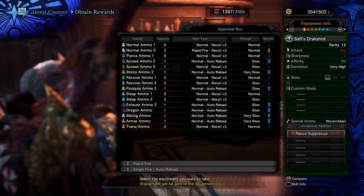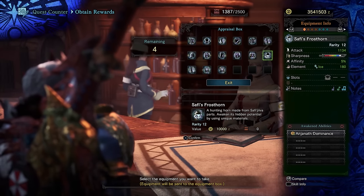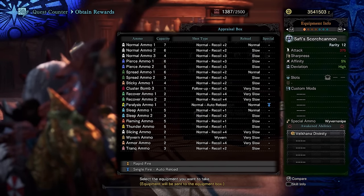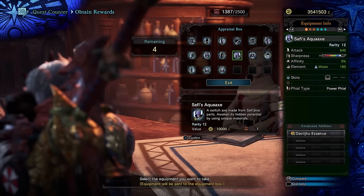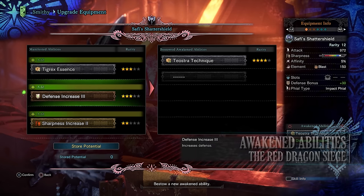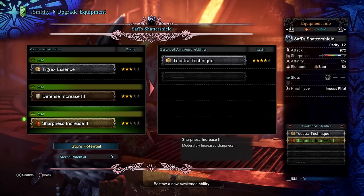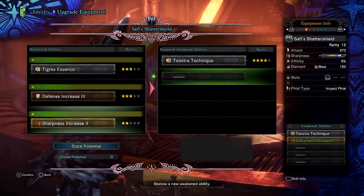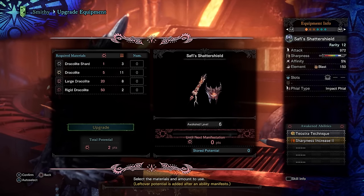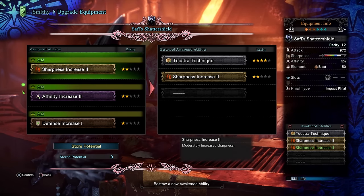Depending on how the siege went, you'll be able to select a few weapons to take home. All weapons of the same type share the same base stats — all bows have the same stats, all greatswords the same, and so on. The differences are the element and the starting awakened ability, which can be changed later. Take whichever weapon has the element you desire. To upgrade, talk to the Smithy and select the upgrade gear option, then use your Dracolites to upgrade the weapon. With each level you're given a choice of three awakened abilities to apply. Each weapon can hold up to five awakened abilities. You can also select Store Potential at the bottom if the offered abilities don't suit you — storing potential gives a better chance of rolling a higher or rarer ability next time.